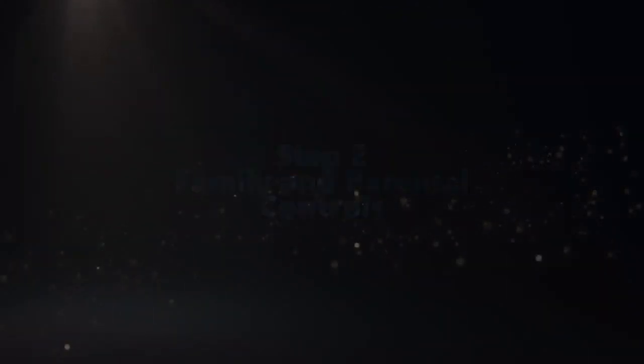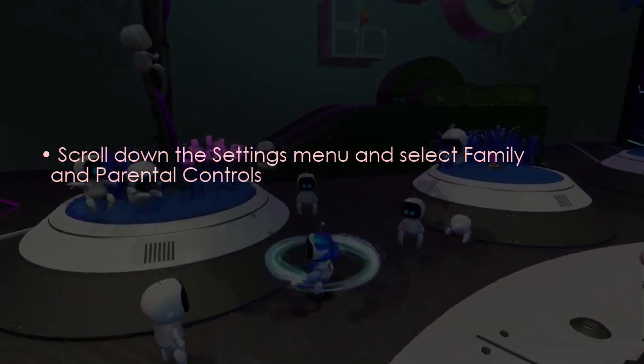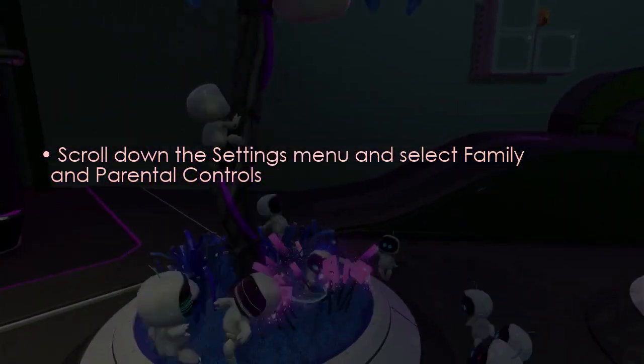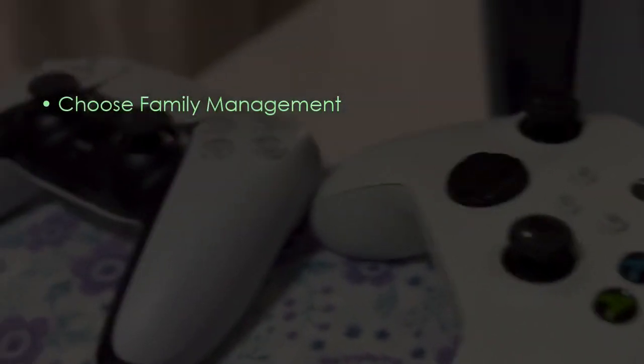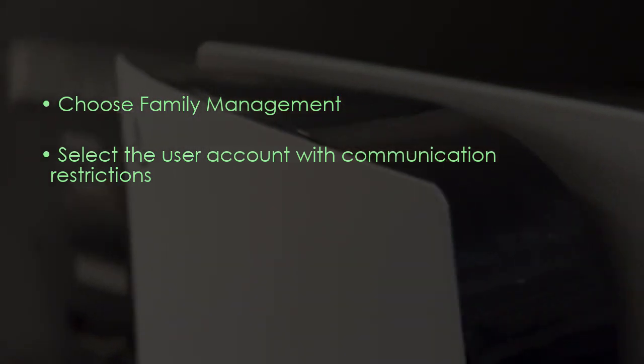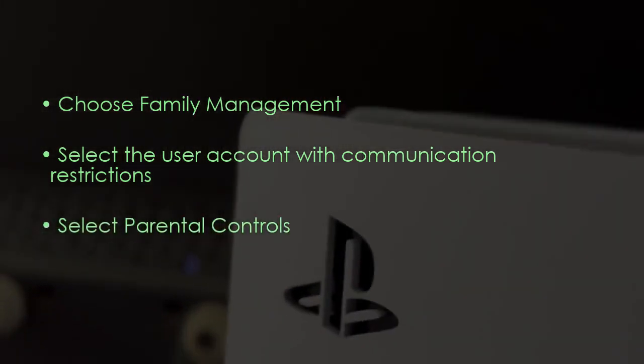Next, while on the Settings menu, scroll down and select Family and Parental Controls. Choose the Family Management option, then select the user account that has communication restrictions, and after that select Parental Controls.